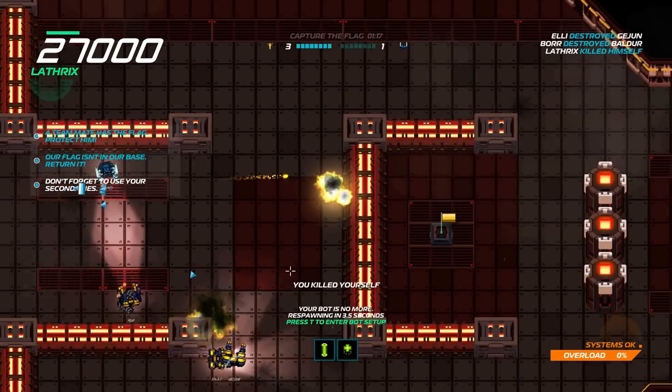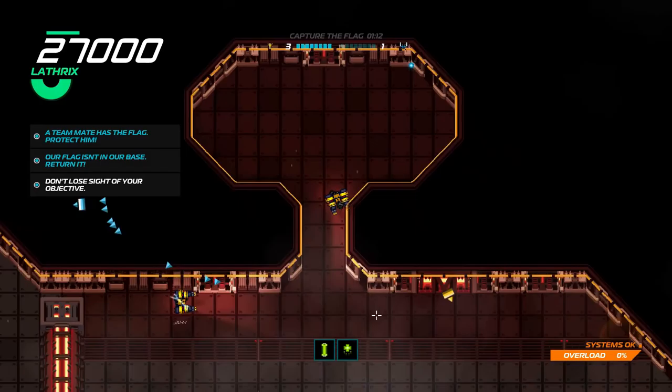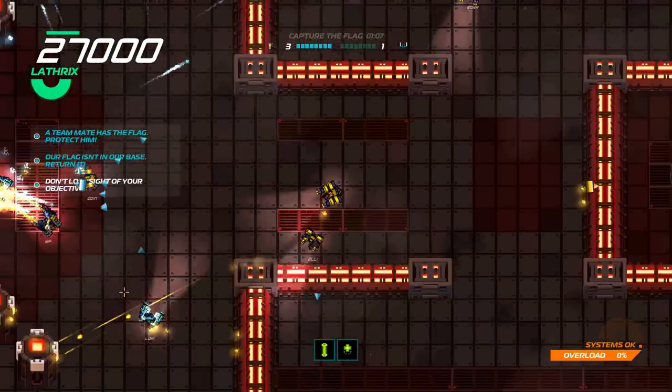Oh, it's the right click, not the other mouse button. I could have heal and an EMP — that'd actually be better. Let's go with heal and an EMP instead. So I've got those two abilities now.